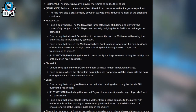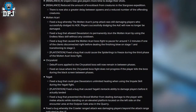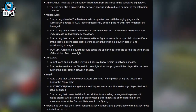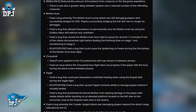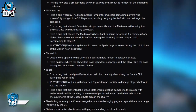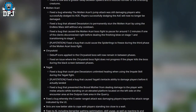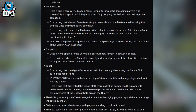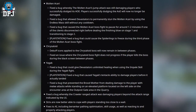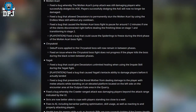Reduced the amount of knockback from creatures in the Stargrave expedition — there is now also a greater delay between spawns and a reduced number of the offending creatures. Molten Akari: fixed a bug whereby the Molten Akari's jump attack was still damaging players who successfully dodged its AoE — players successfully dodging AoE will no longer be damaged. Fixed a bug that allowed Devastators to permanently stun the Molten Akari using the Endless Mass skill without any cooldown. Fixed a bug that caused the Molten Akari boss fight to pause for around one to two minutes if one of the clients disconnected right before dealing the finishing blow on stage one and transitioning to stage two. PlayStation only: fixed a bug that could cause the spiderlings to freeze during the third phase of the Molten Akari boss fight.